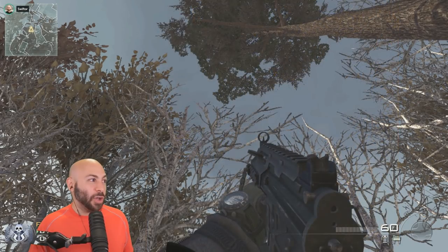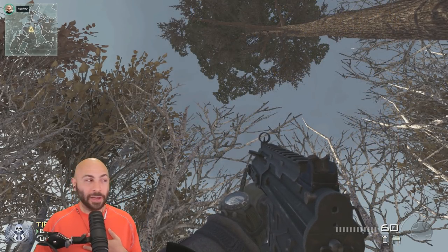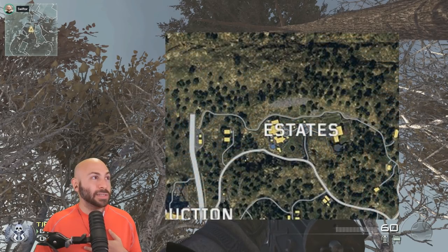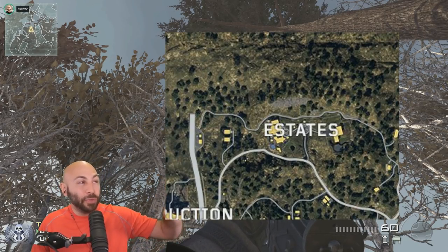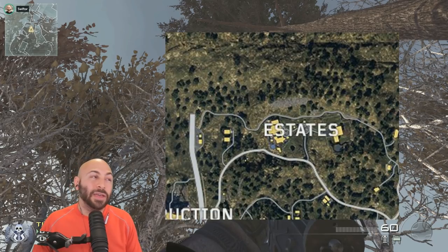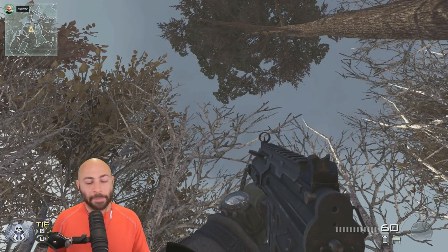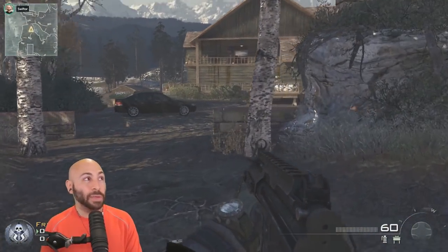First on the list: Estates. There's no exact map called Estates in any Call of Duty that I could find. But there is Estate, which we're on right now in Modern Warfare 2. If you zoom in a little bit on the actual map, you see kind of two areas, two major buildings on right and left. Estate itself has a greenhouse in the background. This doesn't really match the map one for one, but I don't think any map is going to match one for one — it's going to be a lot of stuff inspired by Call of Duty maps.